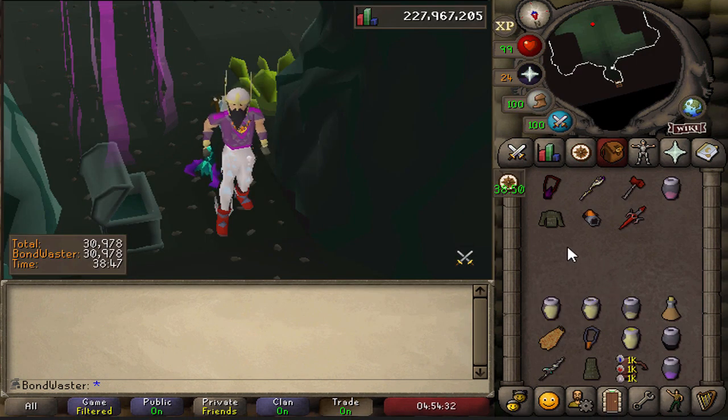After doing solo raids for about 75 raids so far, I finally managed to get my first solo purple chest. I am currently 158 raids dry, which is about 3.4 million points. And finally I have a purple chest. I'm really hoping that the grinding has paid off on this Friday night.